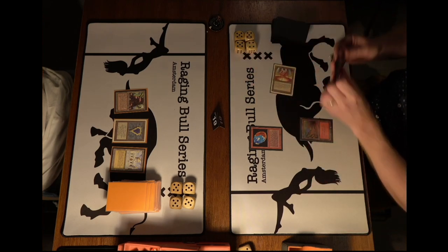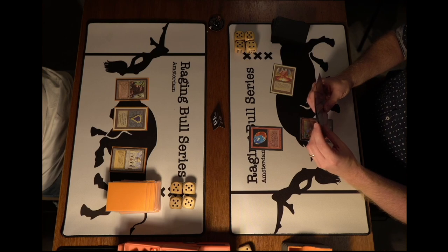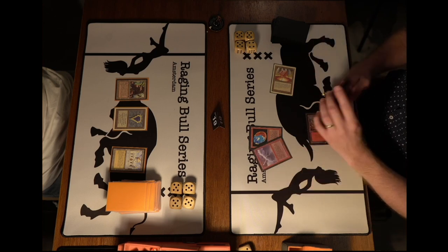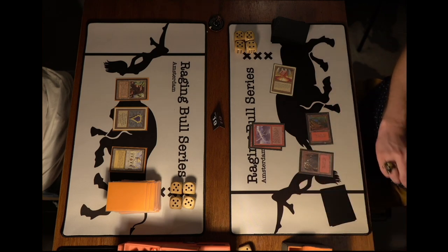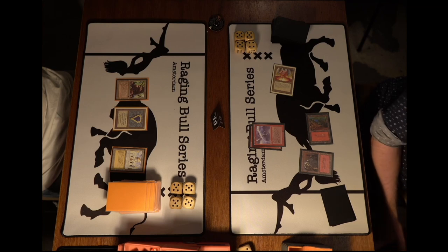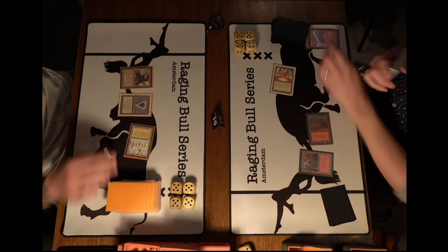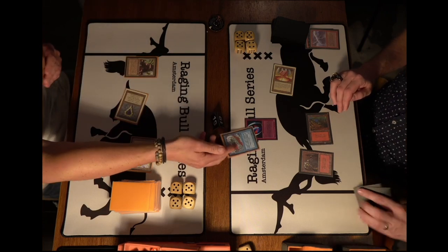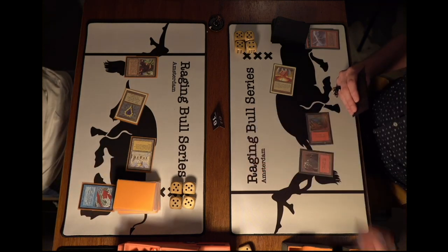Hank plays a Mox Sapphire, and with seven cards in hand just passes — why do anything else with the Library active? Wouter does find a land and a Chain Lightning. He can use the Chain Lightning, then get a 4/4 flyer at end of turn. He plays the land and casts the Chain Lightning. On his end step he gets the 4/4 flying bird token. It would have been better with a turn-two land, getting the bird token a turn earlier, but it's still a threat.